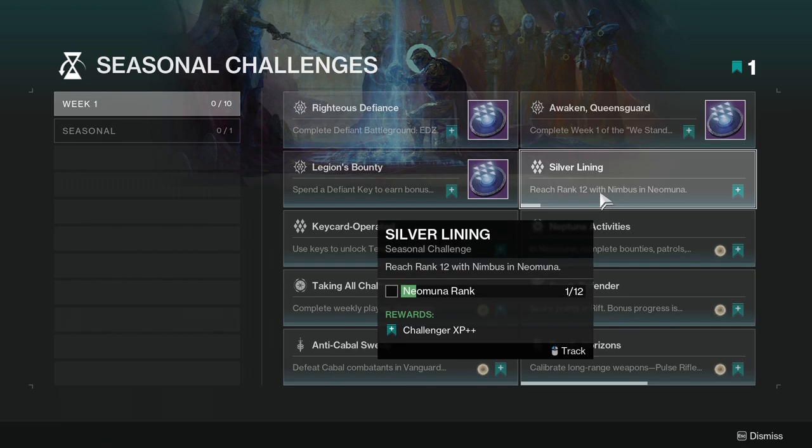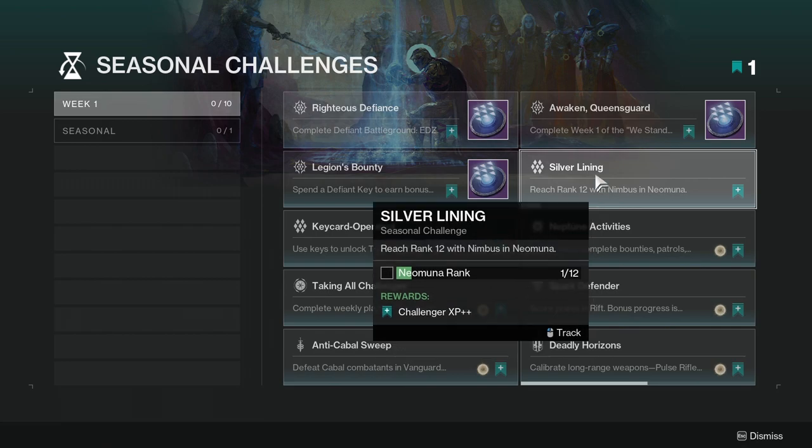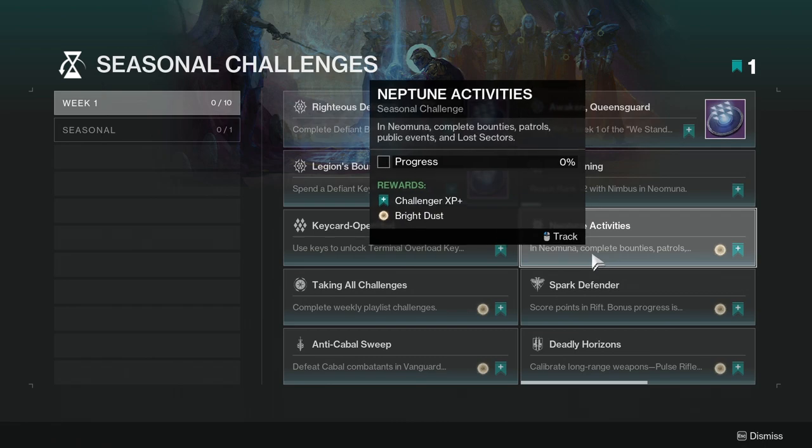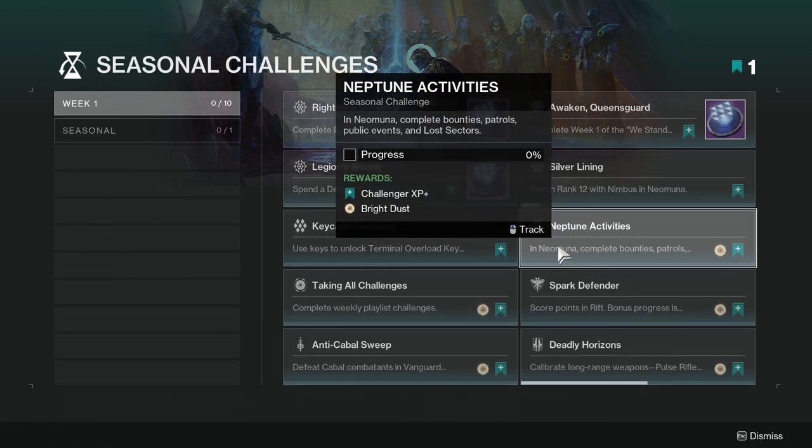Reach Rank 12 with Nimbus in Neomuna. This is going to be a grind. In Witch Queen it was manageable if you did the cheese, and I did the cheese. For Neptune, you need to complete bounties, patrols, public events, and lost sectors. The cool thing is Nimbus actually has bounties and a weekly, which is really cool.